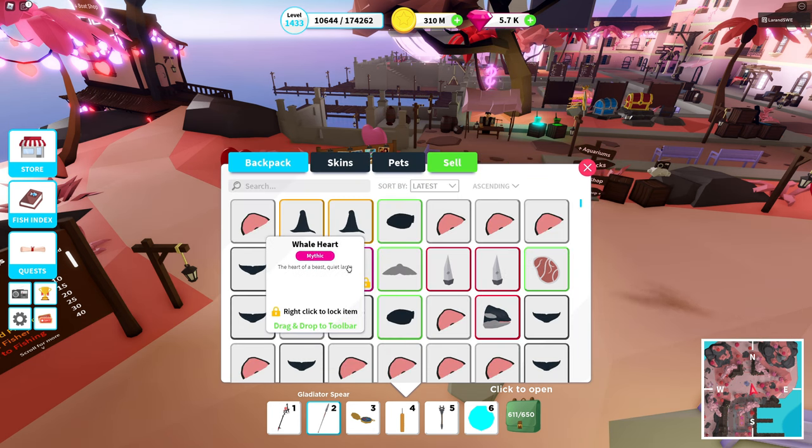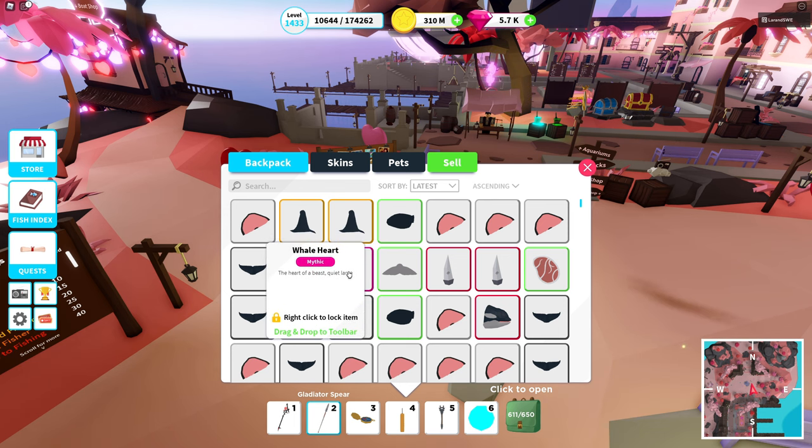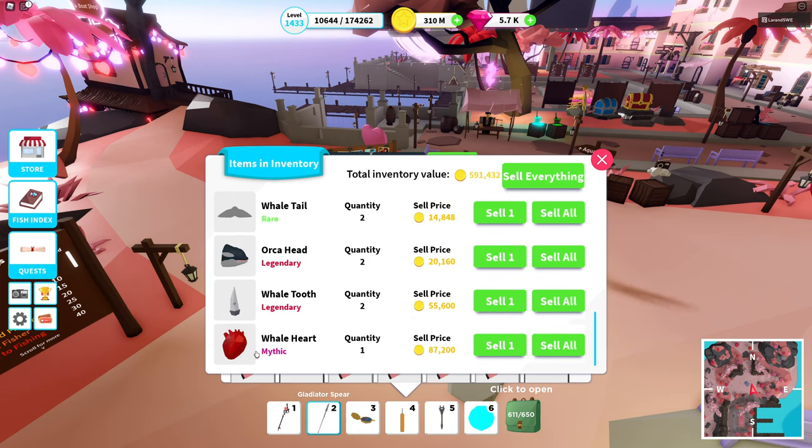Actually I can increase it even more. This is the highest valued item from hunting — the whale heart. You can see the total inventory value jumped up to 591,000. The whale heart on this server sells for 87,200. So we're going to remember that — 591,000 total and 87,000 for the whale heart roughly.